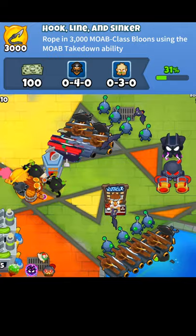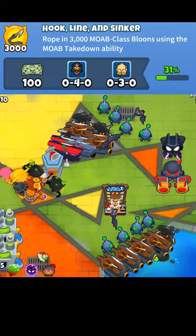Either way, you should probably gear up to go super late game with a VTSG just to be safe. But that is how you can get the Hook, Line, and Sinker achievement in BTD6.